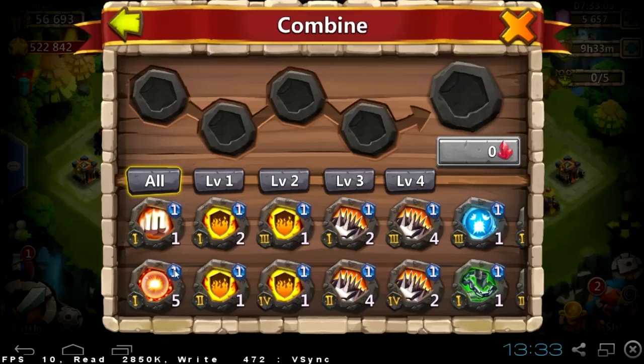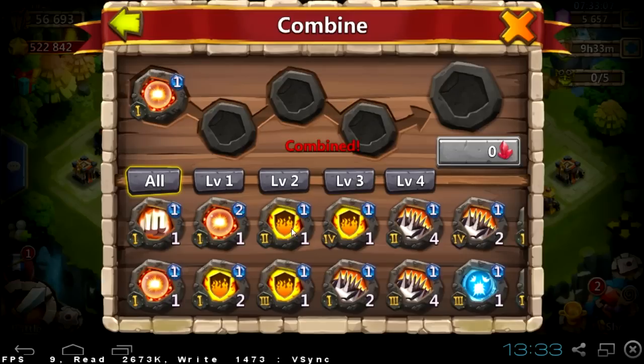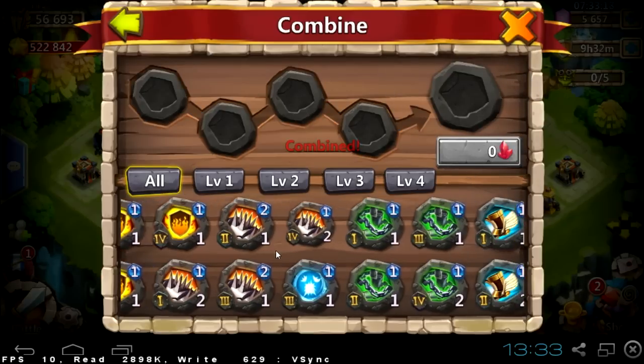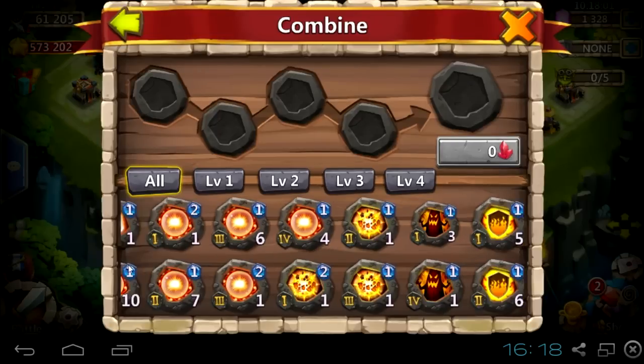Hey guys, what's up? It's Rupiel here and today I want to show you something that I used to do in the past. Here you can see I was combining Scorch and Bladeshare crests and it cost just 400 red crystals. Not a big deal, but after a certain time I was just running out of red crystals.